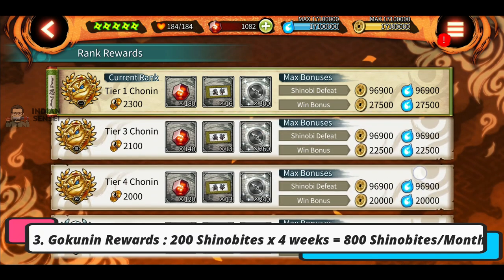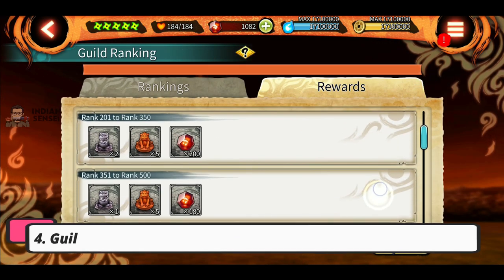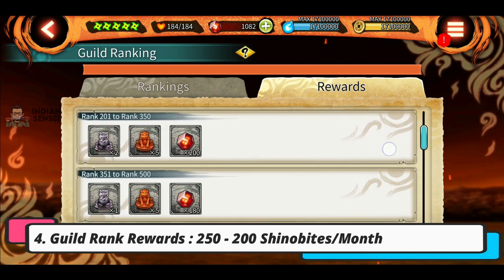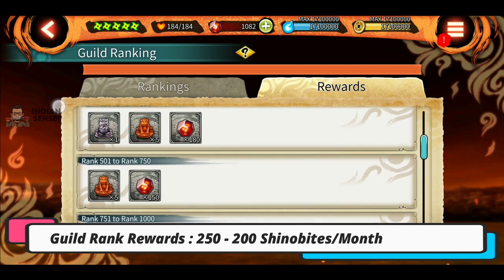We also have our Gokunin rank rewards — we get 200 shinovites every week, so monthly that's 800 shinovites. And we have the SAM guild rank rewards: if your guild is in the top 100 or even top 350, you will get 250 to 200 shinovites in a month.